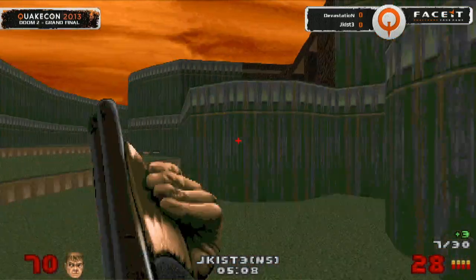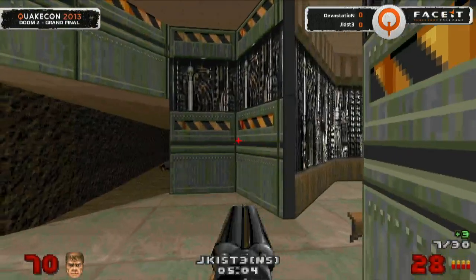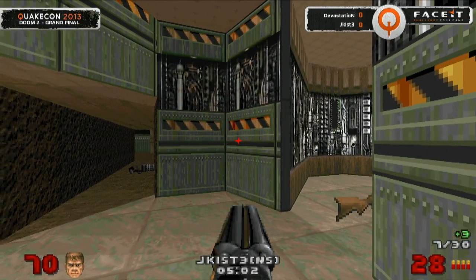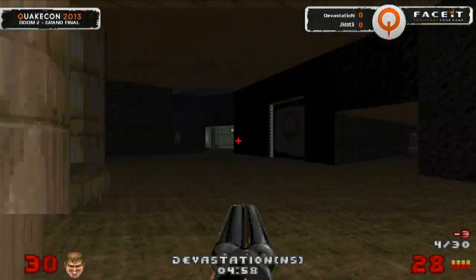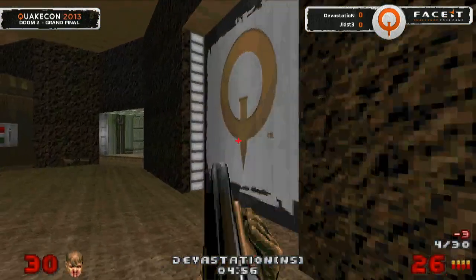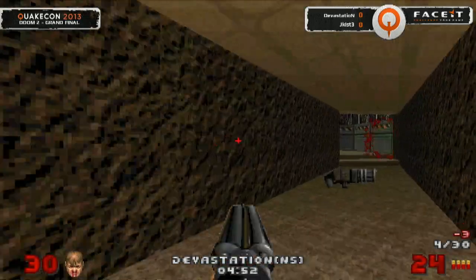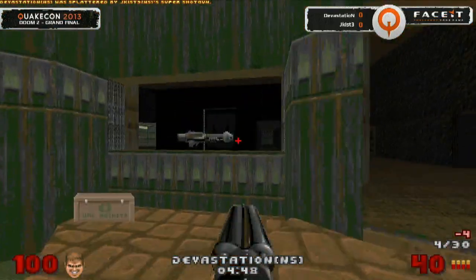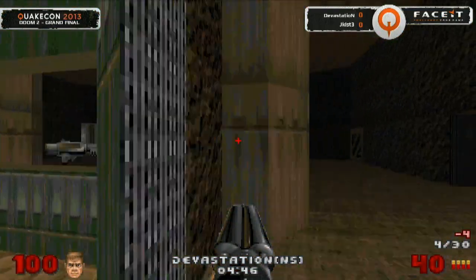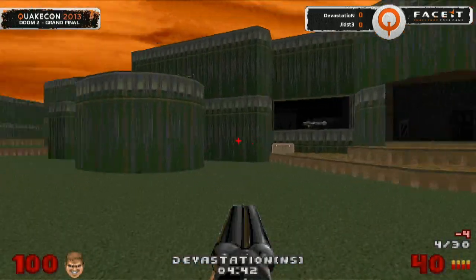He wants to dive down, but 70 health left does not warrant going in there. He makes his way back inside, trying to play it a little bit safe with the rocket launcher. Take a look at Devastation — he's got rockets himself and can potentially sneak up on Jekist here, but he blows his load a little quick there and lets Jekist know exactly where he is. Those rockets are going to be dangerous. Devastation now down four frags — four up on eight here out of 30.